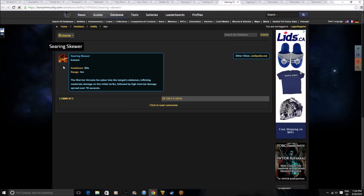Searing Skewer: the warrior thrusts his saber into the target's abdomen, inflicting moderate damage on the initial strike followed by high internal damage spread over 15 seconds. This seems to just be Shatter — the dot that Vengeance Juggernauts get — under a different name with a different animation. It might be a rename or a replacement for Shatter, though I'm pretty sure it's going to replace Shatter.